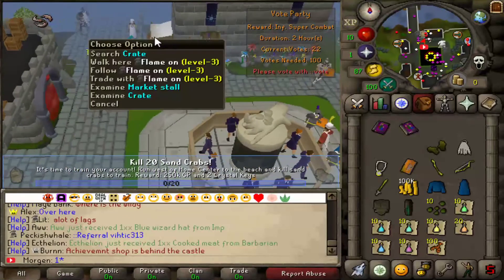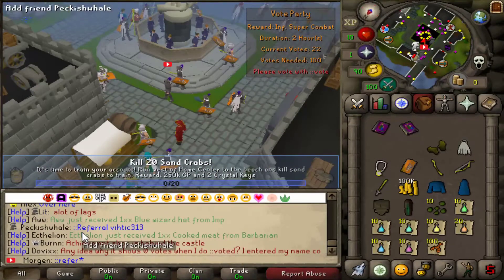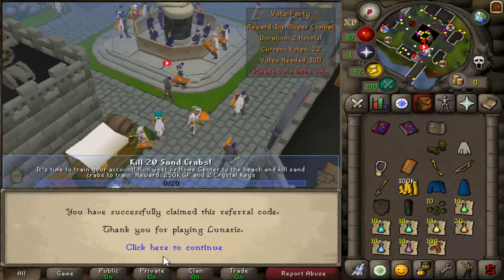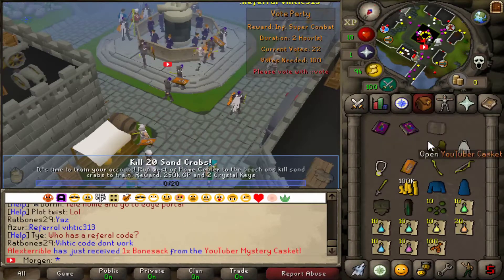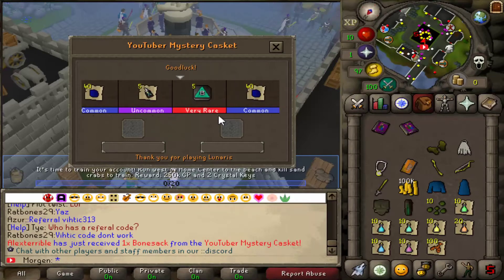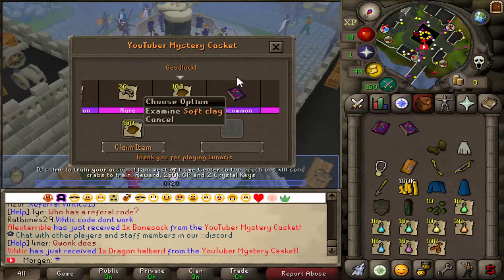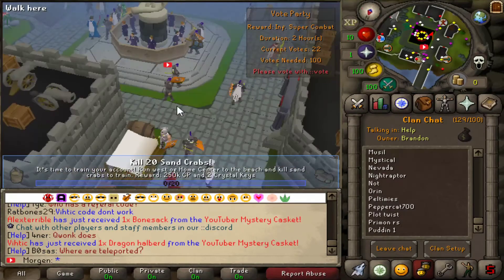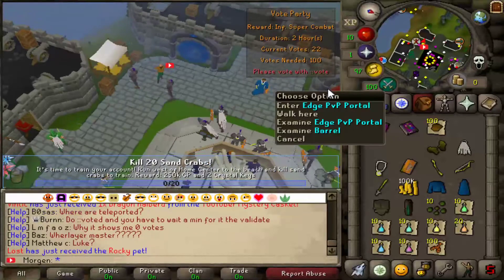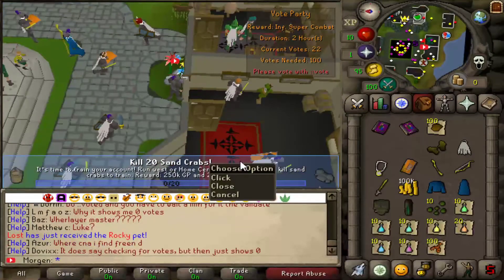Over here we've got the crates. If you get a certain vote verdict — 313 — you get a photo cut, which means you get a YouTuber's casket that you can open to try to get something very good. Let's open one and see what we can get — we got some soft clay, I'm sure we'll need that sometime soon. Coming over here we have the safe PvP portal and the high-risk PvP portal. Overall it's looking quite nice.